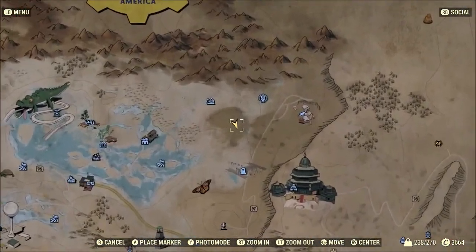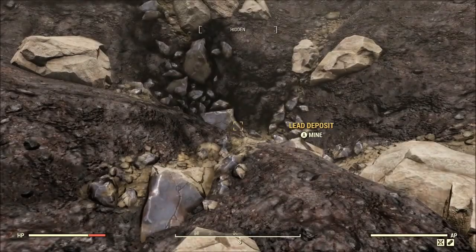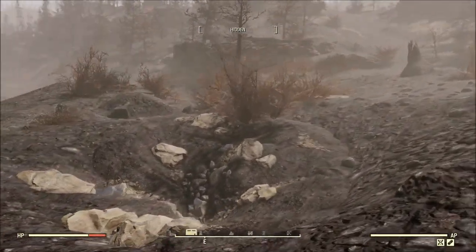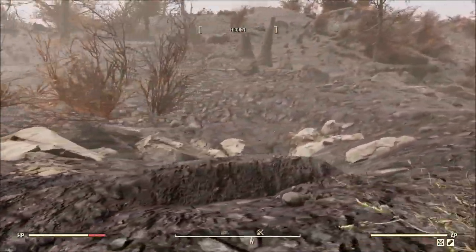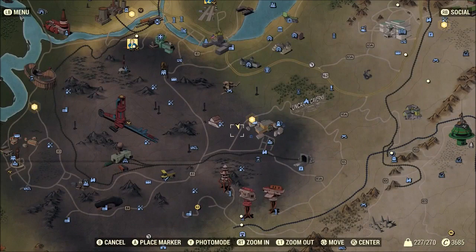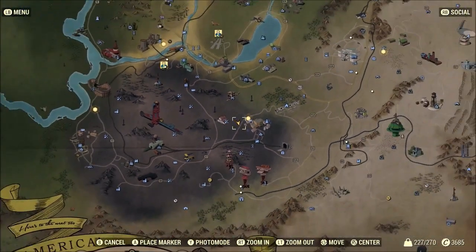Moving on down to the Ash Heap — this location is extremely close to a black titanium location I covered last week. Sadly they're not close enough to farm both at one camp, but they're pretty close. You'll be somewhat close to a train station down here, which is awesome. And those scorchbeasts showing up? I don't know what they're doing here — they're just reminding me they were around for black titanium.